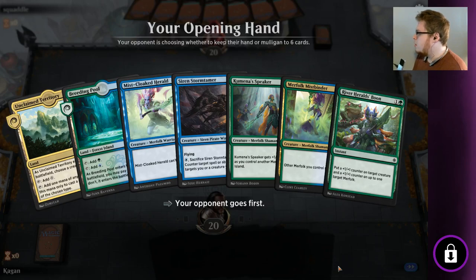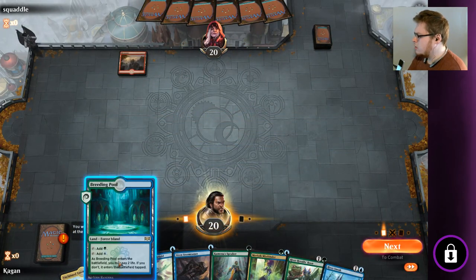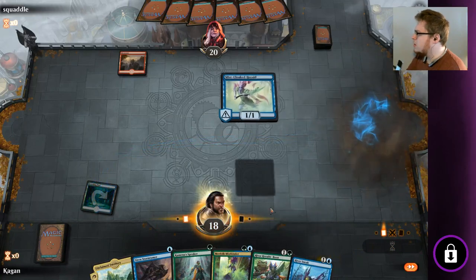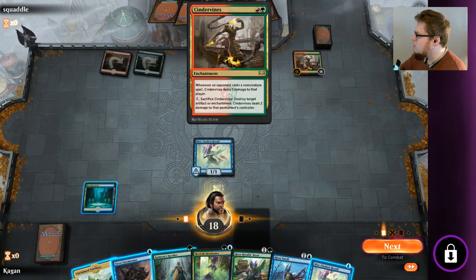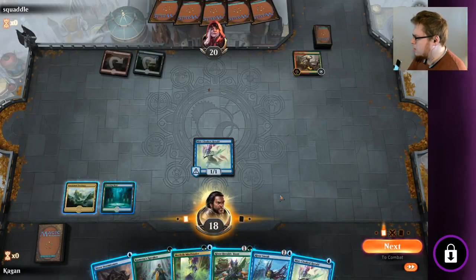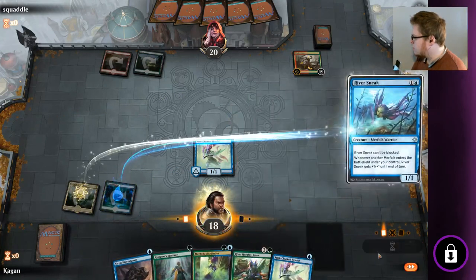We're still good over there. This is fine — I'm fine with this. River Sneak too. We're going to start with the Breeding Pool. Mistcloak — oh, I didn't even realize our Mistcloak's dead. Let's go ahead and drop River Sneak, start getting that combo going.